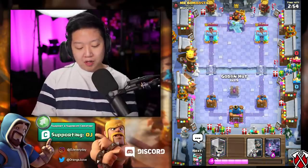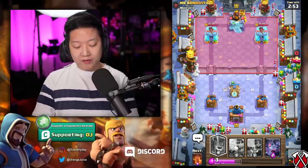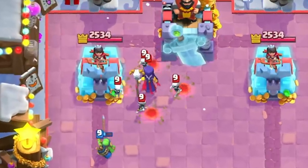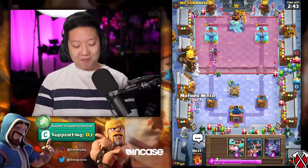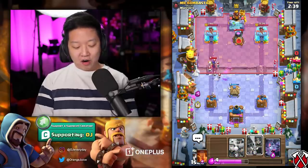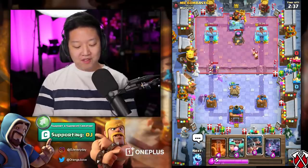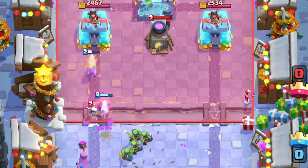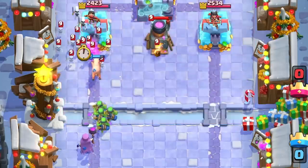This is going to be pretty casual. I'm going to do a goblin hut since I have the mother witch. The witch is the worst card to play when you're against the mother witch — those infinite trickles. Them skellies don't know what's going to hit them. And she's spawning skeletons.